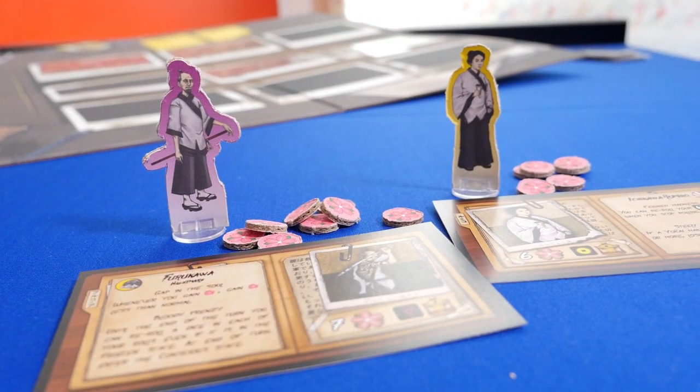Players get their standees and their tokens. Each round you'll roll Kami dice, interact, maybe face some yokai, and then move your character.